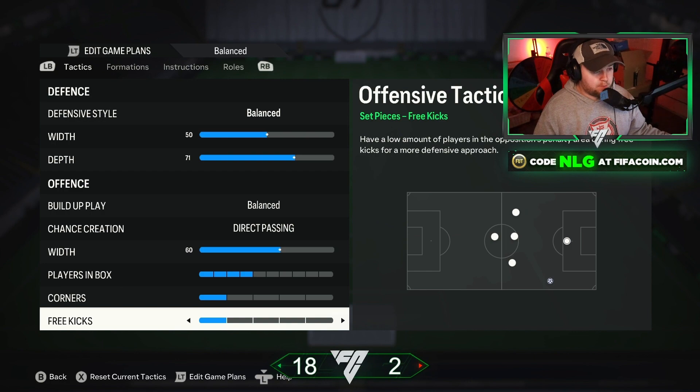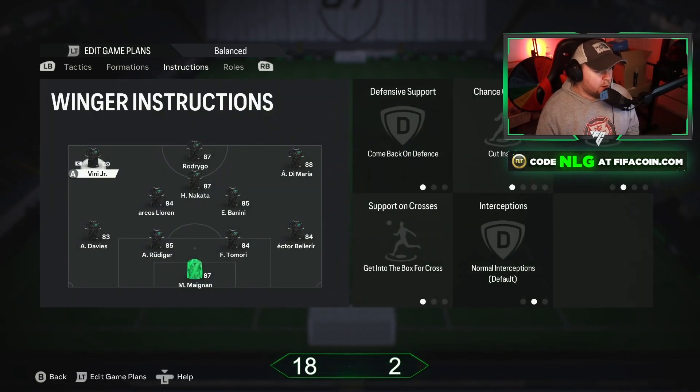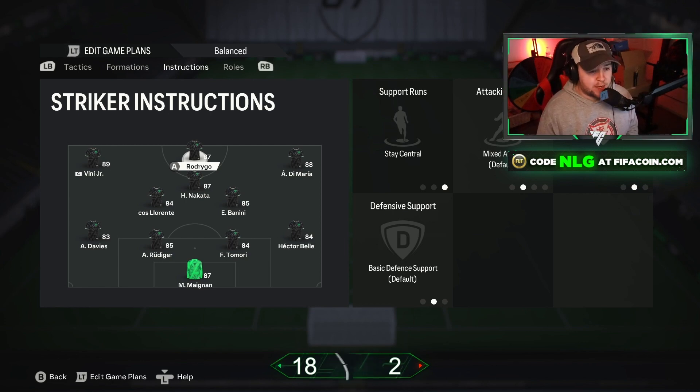Now let's get into the player instructions. For the striker, I have them on Stay Central and I don't touch anything else. I want my striker to stay there and let the wingers and CAM do the work to get the ball into the box.